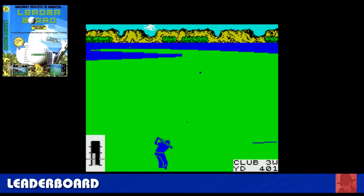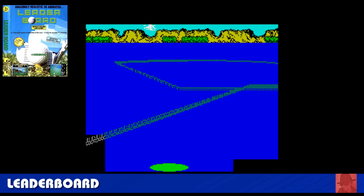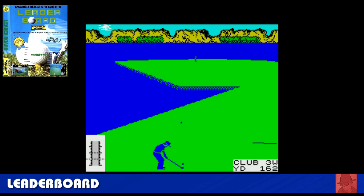Leaderboard — another golf game, and this is better than the first one we played. Characters all in one colour, but it seems a little bit more intuitive — a bit easier to get the club selection right and the actual swing. I just found this one a bit more intuitive. Leaderboard — a really nice game, the better of the two golf games we've covered.